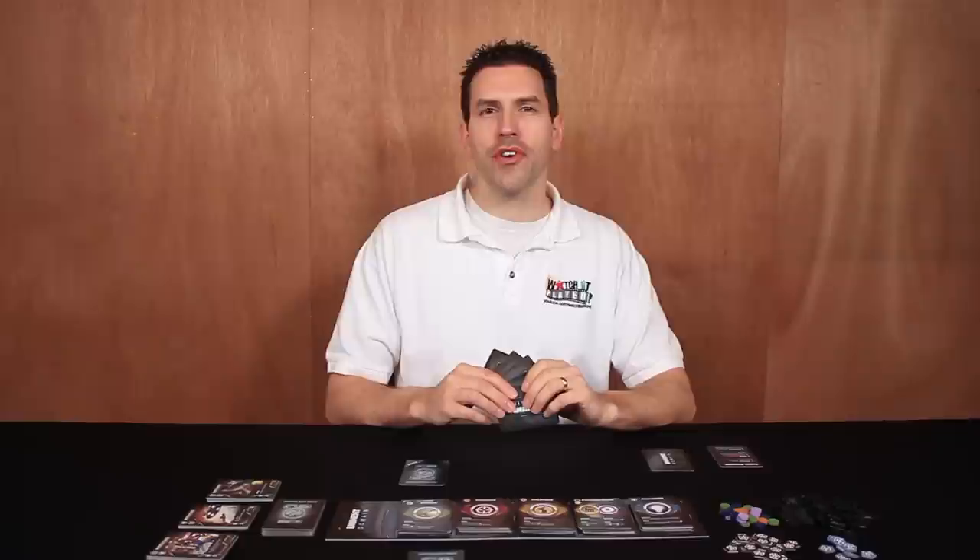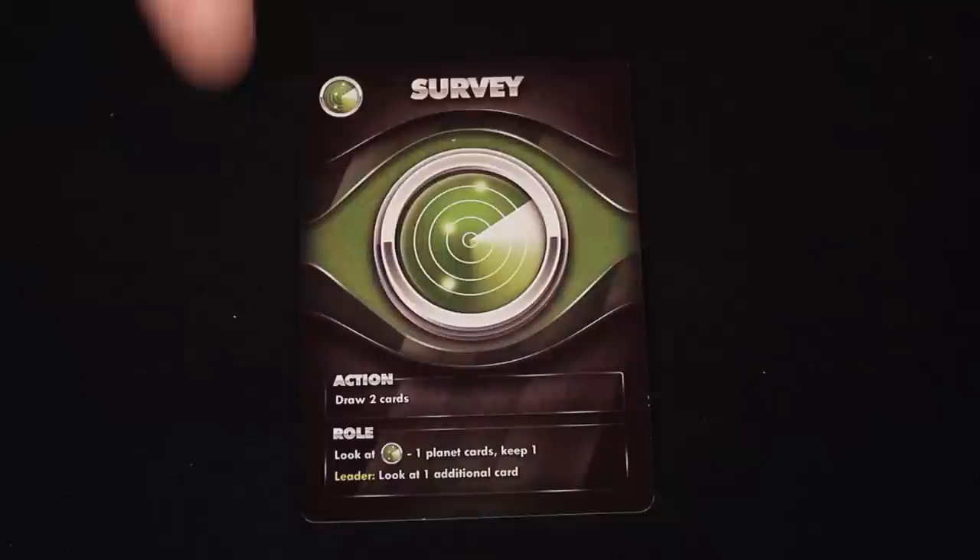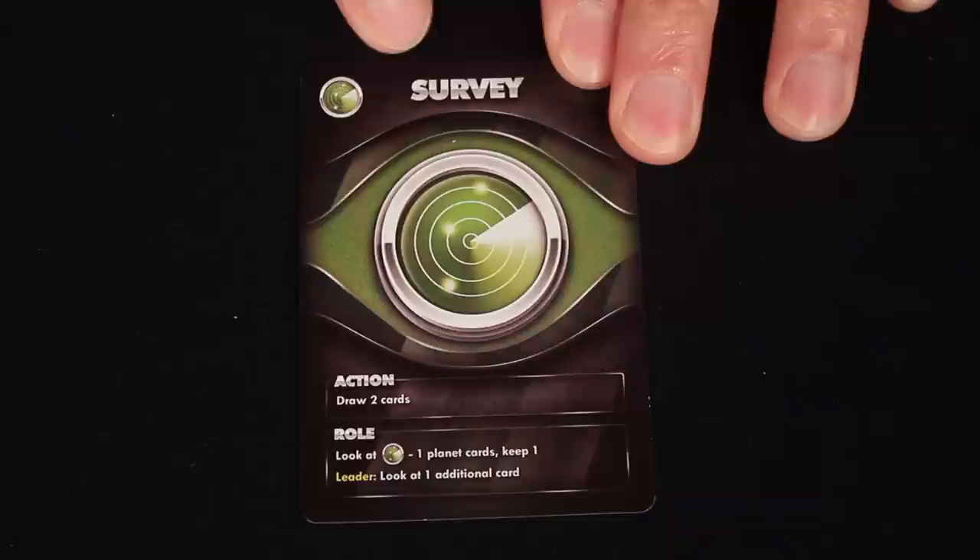On a player's turn, they're going to conduct three phases in order, starting with the action phase. To conduct this phase, you play a card from your hand face up and resolve the action area of that card. Other instructions on the card are ignored during this phase — we only conduct the action instructions.